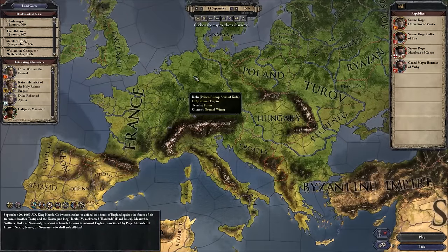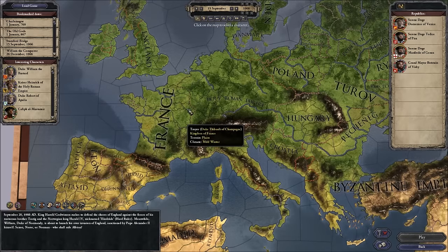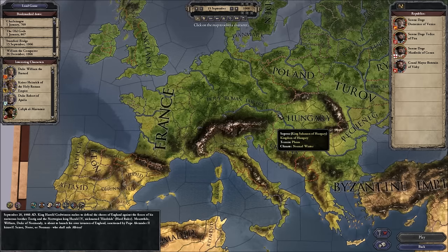The first thing I'm going to do is make sure it's the Stamford Bridge start, because it's likely that William the Bastard is going to conquer and become William the Conqueror. But this is Crusader Kings 2 so I want to leave as many historical possibilities open as possible. I also don't want to start in 769 because that's a very long game.